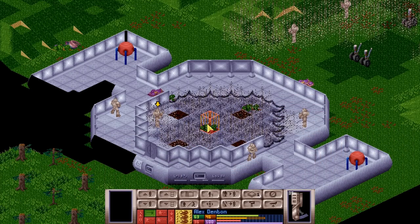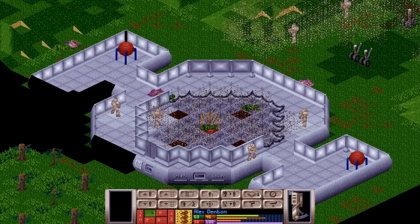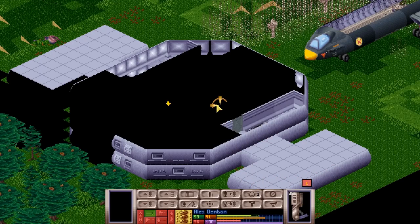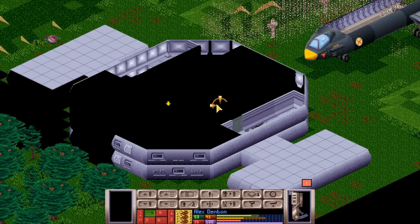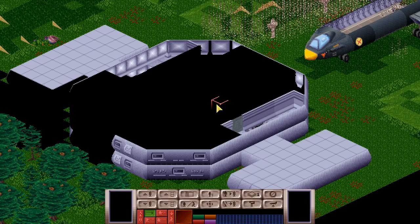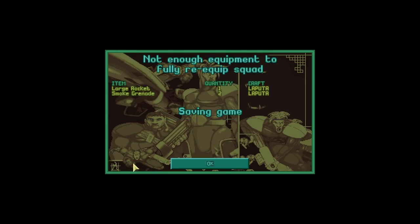For now, we must finish off exploring the crash landing site of this terror ship by going upstairs. There appears to be one Muton right here — let's hope you're the last Muton as we give you some plasma! You are gone, and you were the last Muton! Mission accomplished, 394 points, which is pretty good!